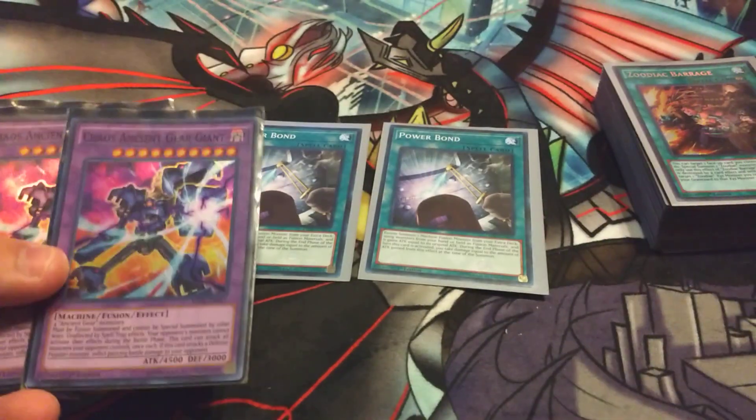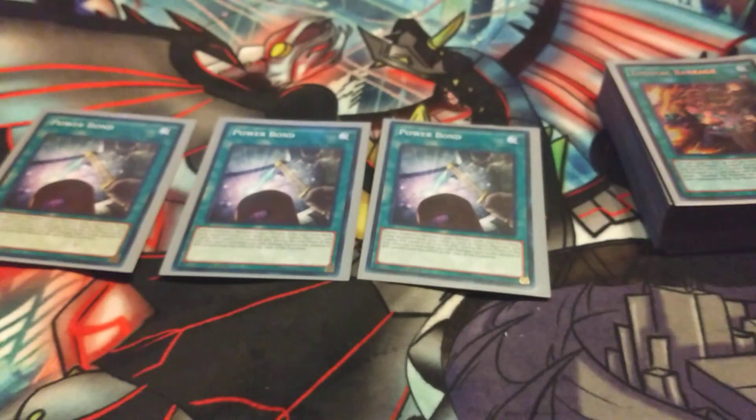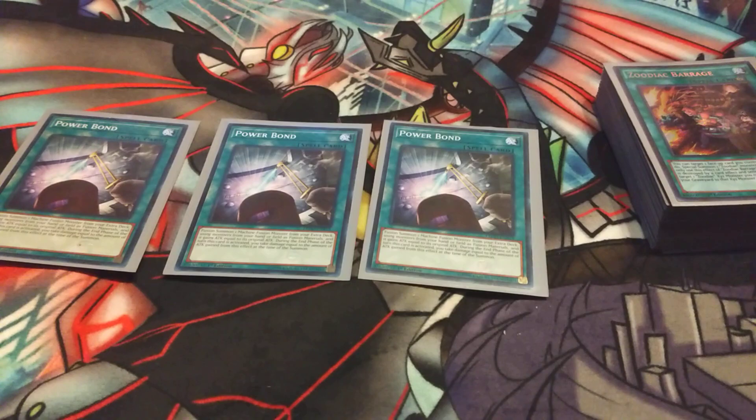Powerbond actually bypasses the immunity to spell and trap effects that Chaos Giant has, and it'll summon it out to 9,000 attack with piercing damage and it can swing into everything. So, really useful.